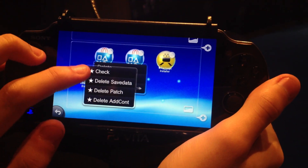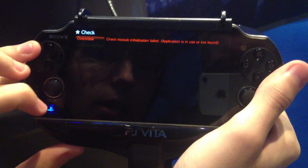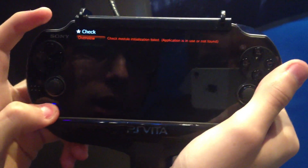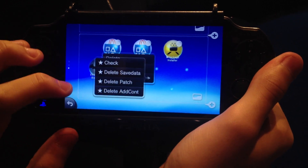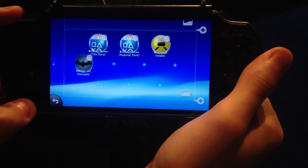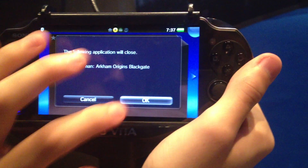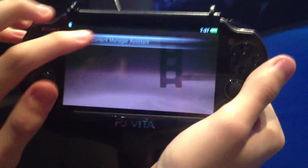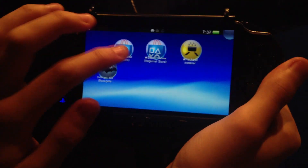Then we have debug utility. Better not play too much with it — we don't want to delete anything. I think that should stay on the Vita. And last but not least, the package installer. That's okay if we close the game or we can just reopen it. The content manager is not connected, but it should be the same as last time.